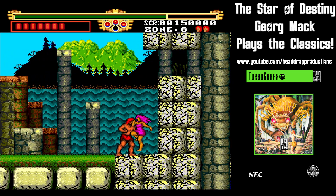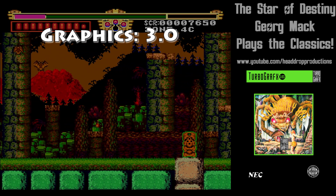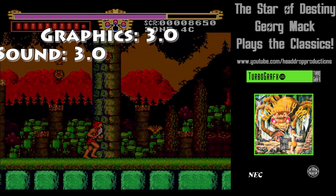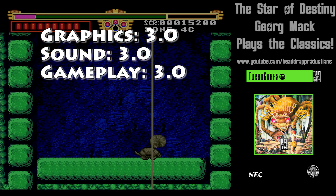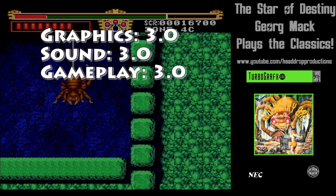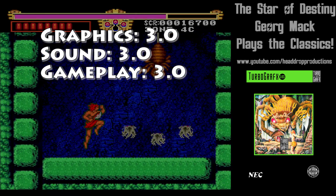When it comes to grading the Legendary Axe on TurboGrafx-16, graphics get a 3.0. Sprites are a little grainy, but the graphics try to convey a lot of information, and I appreciate it. Sound gets a 3.0 — the songs are catchy and the sound effects aren't bad. Gameplay gets a 3.0. Golgan controls well, though sometimes there seems to be just a bit of late reaction. It would also be nice if blocking was possible, as some enemies can.